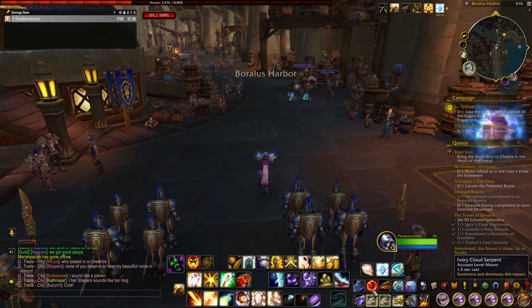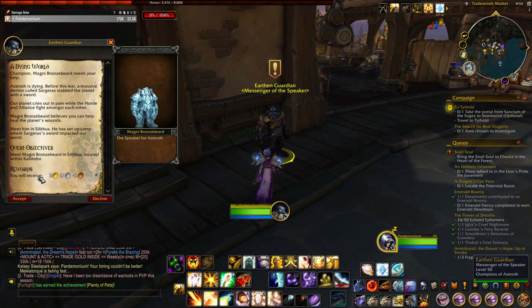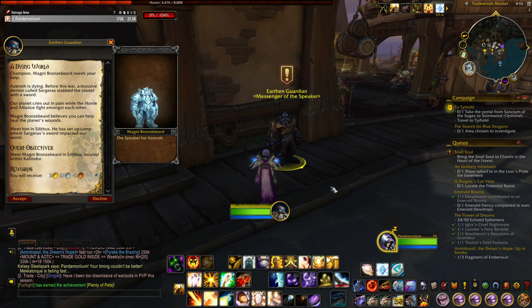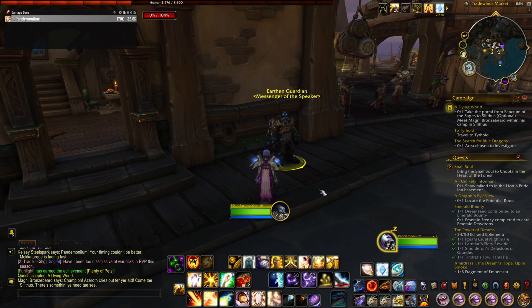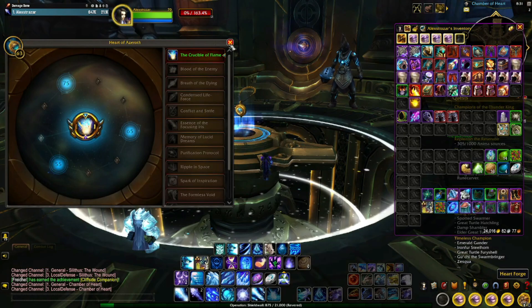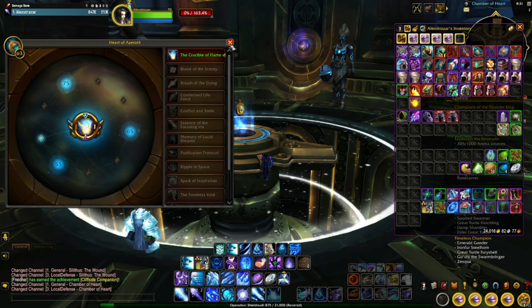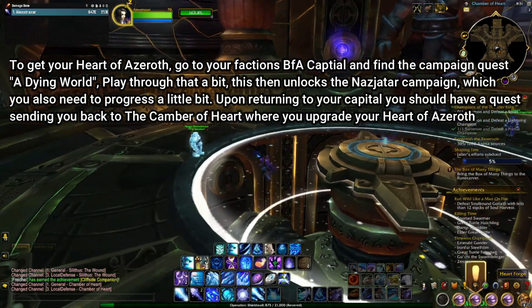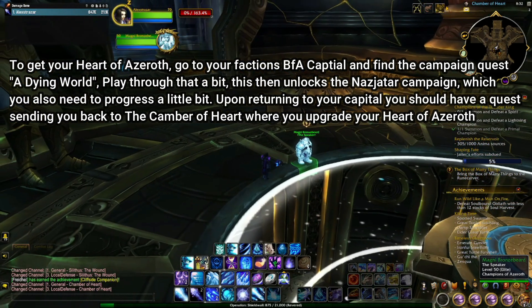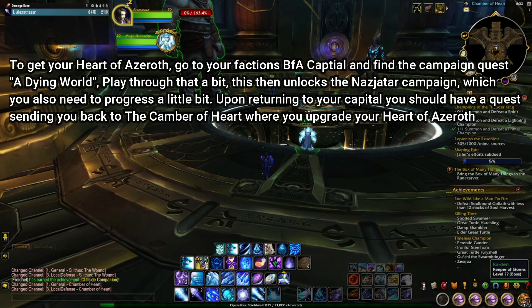It's a little bit confusing, but in your Battle for Azeroth capital city you should find a quest called A Dying World, which was located on the map for me in Boralus. Play through that a bit and then you'll unlock the Nazjatar campaign. Play through the intro of that until it returns you back to Boralus, and then you should get a quest going back to the Chamber of Heart where you'll get your Heart of Azeroth upgraded. This is basically all that you need to do — I think this is pretty accurate.